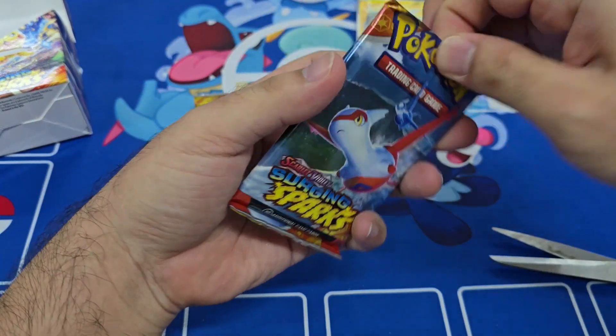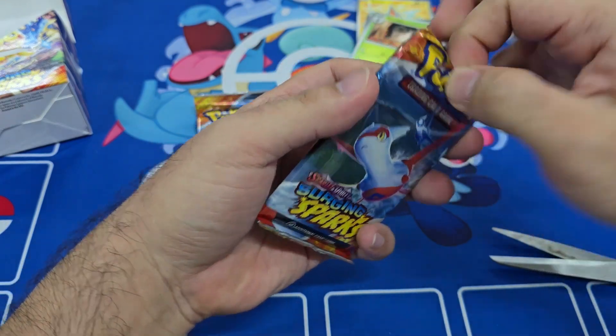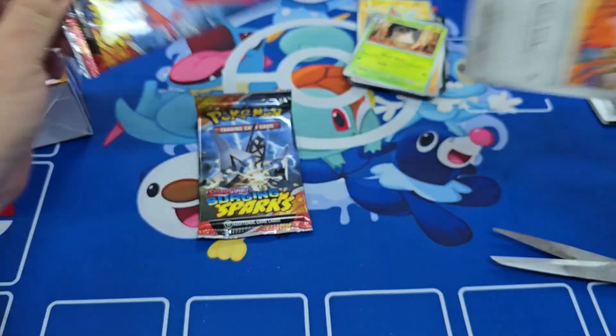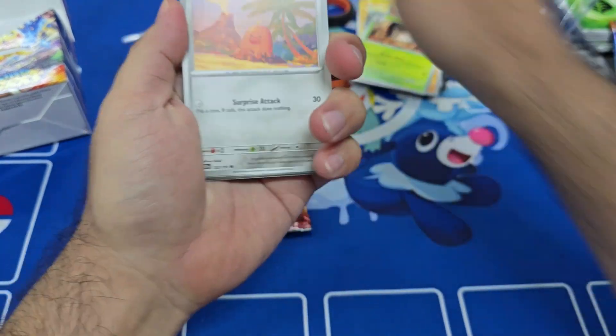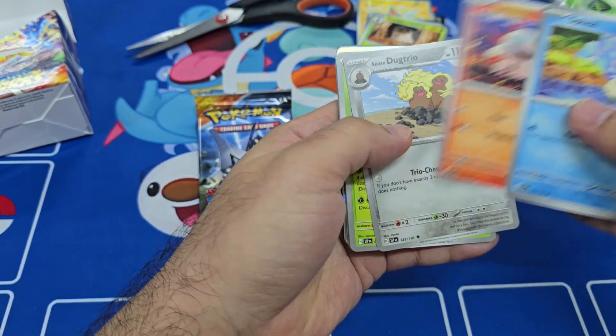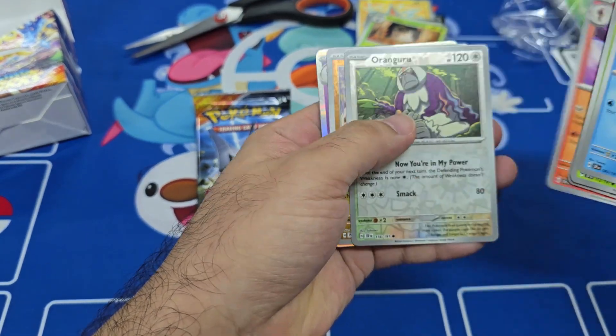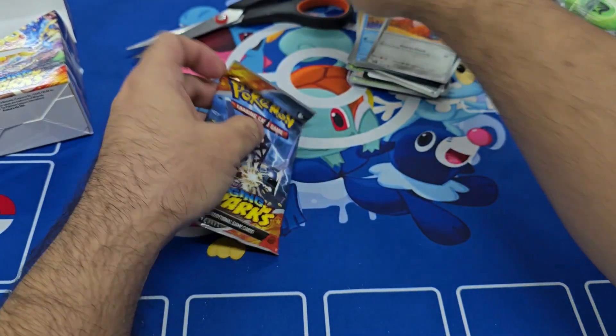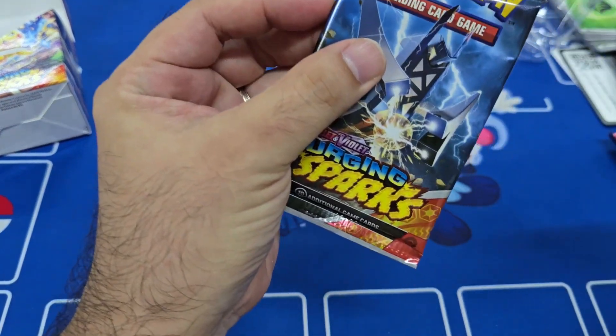On to the last two packs. Latias here, and hopefully we get our first hit for Surging Sparks. All right, here we go — still not good cards here and no hits as well, so on to the last pack.